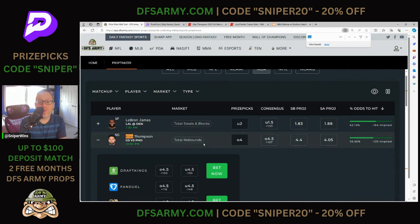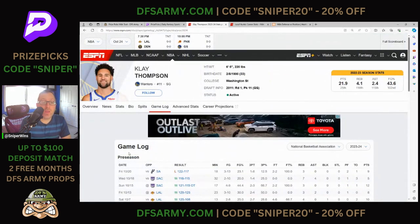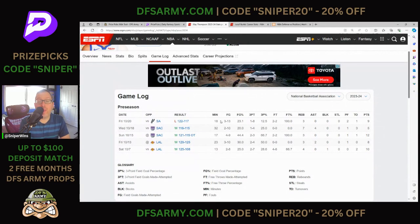So why do I like the Klay Thompson play here? If you don't know, Draymond Green is out at the start of the year. The starting lineup is going to have Chris Paul, Curry, Thompson — missing a big, obviously going to play a little small. I think Klay is just more likely to grab rebounds in that type of lineup. Going into what he's done in the preseason, it kind of illustrates that: 18 minutes, 3 rebounds. In one game he played near full minutes — 32 minutes — he got 7 rebounds. Same thing, 13 minutes, 4 rebounds against the Lakers. The other Lakers game, he had rebounds as well.